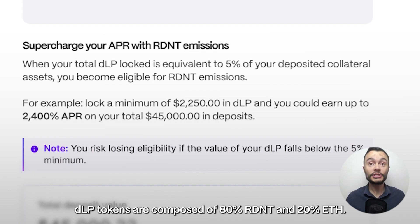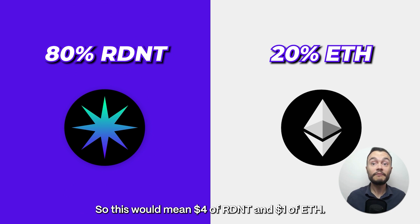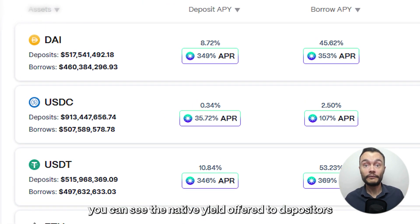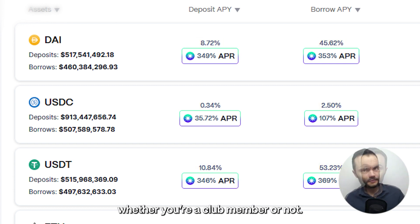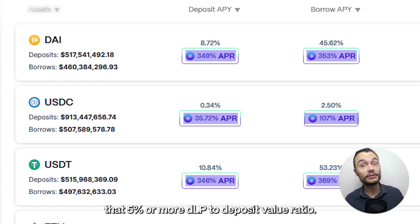As a reminder, DLP tokens are composed of 80% Radiant and 20% ETH, so this would mean $4 of Radiant and $1 of ETH. On the Radiant 2.0 homepage, you can see the native yield offered to depositors highlighted here. This is what anyone can earn, whether you're a club member or not. The rewards highlighted underneath are from Radiant emissions and are only unlocked for those who have achieved that 5% or more DLP to deposit value ratio.